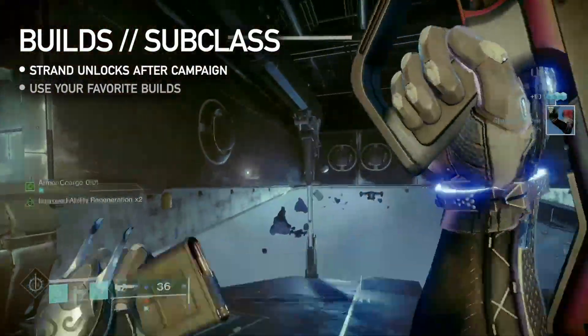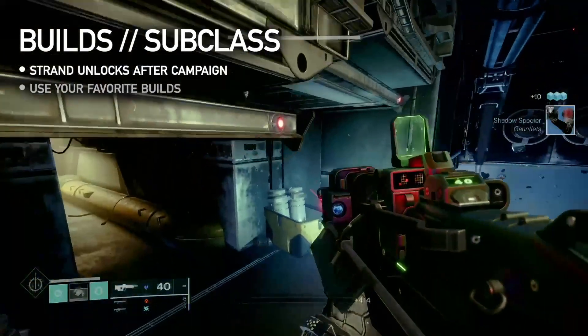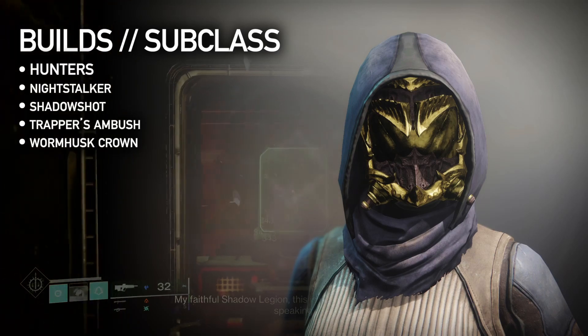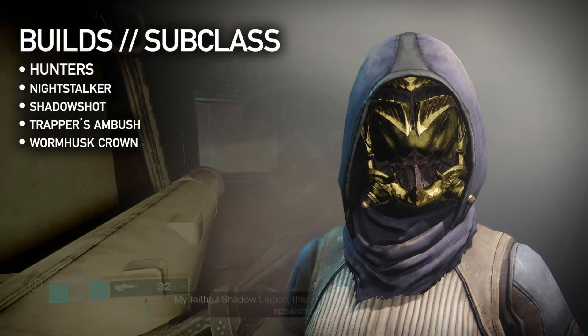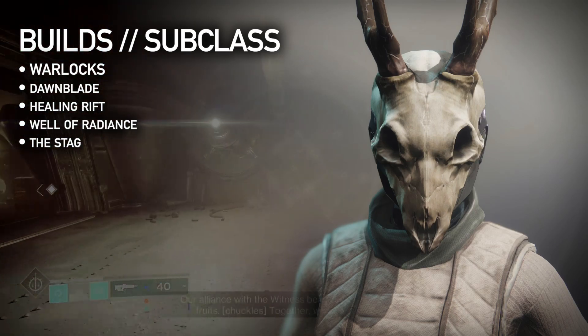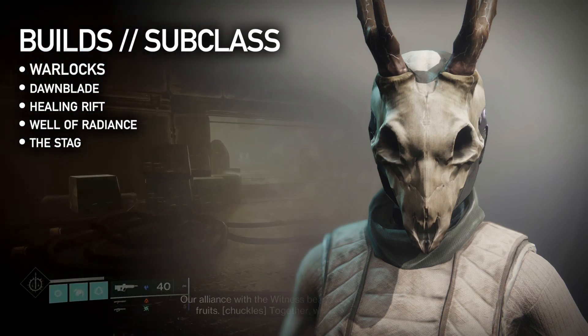To plan a build, you first need to know that you will not unlock Strand until after you complete the Lightfall campaign. With that in mind, stick with any builds you already enjoy. Here are some suggestions. Hunters: Night Stalker with either Shadow Shot, Trapper's Ambush and Echo of Obscurity. Exotic: Wyrmhusk Crown for health regeneration. Warlocks: Dawnblade with Well of Radiance and Healing Rift. Exotic: The Stag for extra Rift Energy.